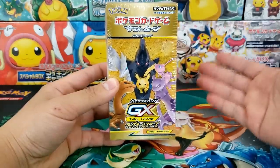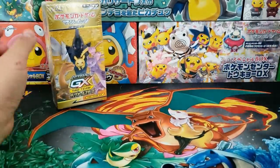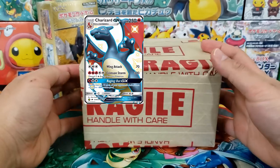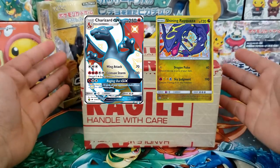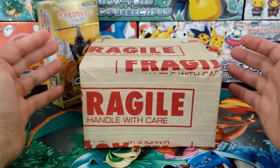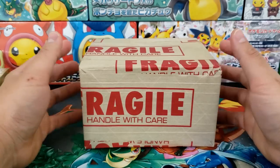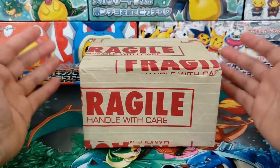However, before we open up this booster box, we have to go over our very first Community PSA returns. You guys voted to send off our Shiny Charizard GX as well as our Shining Rayquaza — both were pulled from PAX. If these are both PSA 10, then we are really going to the moon with the Community Collection. It costs us $50 each to grade these cards, which is pretty hefty, but you've got to take some risk if you want to be rewarded.